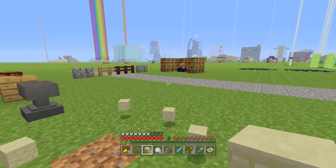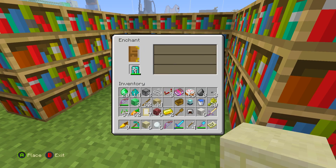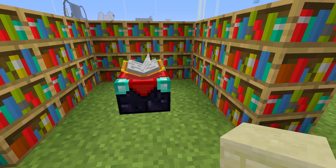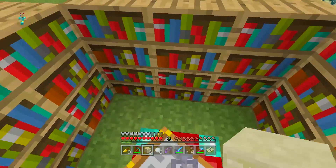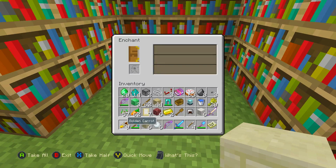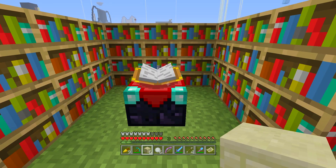Moving on to number seven: level 30 enchanting. A lot of people assume the best way to get a good enchantment is always to go to level 30. Although that's reasonable knowledge, there are actually many situations where it doesn't apply. For a really common example — if you want to get Silk Touch on a book, you might think you need level 30. In fact, the best way to get Silk Touch on a book is to enchant at level 16, because the odds are the same at level 16 and level 30 for a book to get Silk Touch. And you can get to level 16 roughly four times for every one time you can reach level 30. Don't always go for level 30 — different enchantments have different optimal levels and they're worth researching.